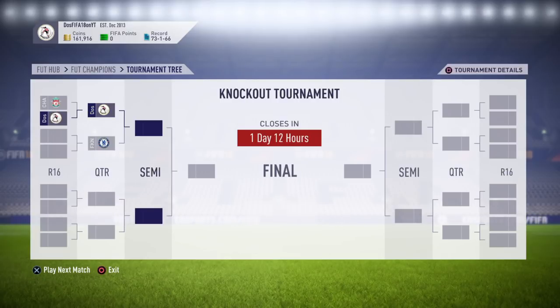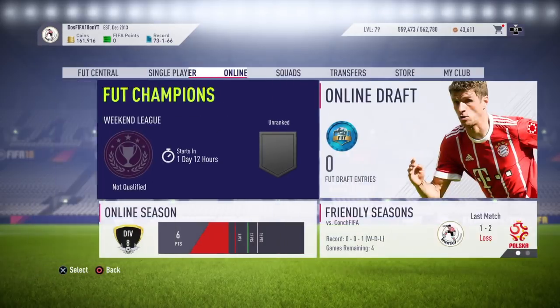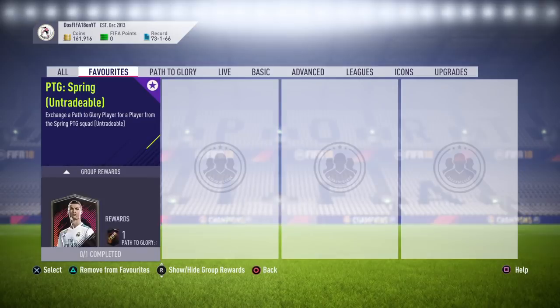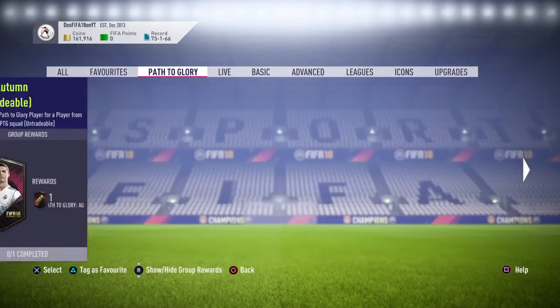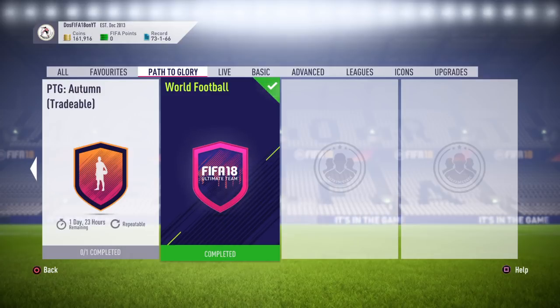That is the end of the video guys. Hopefully you get some better pack luck than me in the World Football SBC — I think it's 100% worth it, 35k pack for really cheap. Make sure you guys subscribe, turn on post notifications if you're new, and leave a like if this did help you out. Comment down below who you pack, and comment down below if you're using Vela in an SBC or keeping him. Thank you guys for watching, and peace.